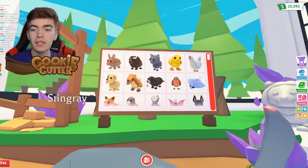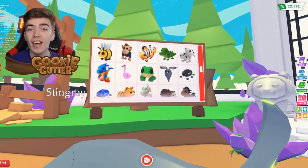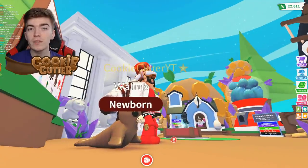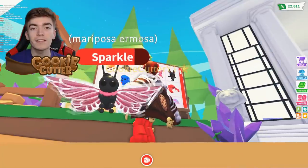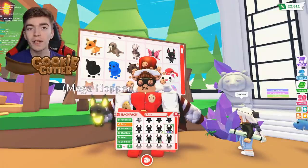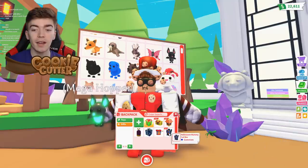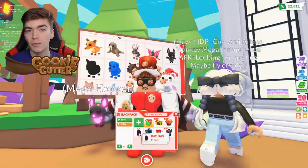Number ten is a Stingray. A Tasmanian Tiger, a Walrus from Christmas 2021, a Walpatingra from the Mythical Egg, and a Butterfly to celebrate an anniversary of Uplift Games. A Bat was available from a Bat Box, which is only available using a Halloween currency — not obtainable. There are two types of bats; the other one you'll see later.